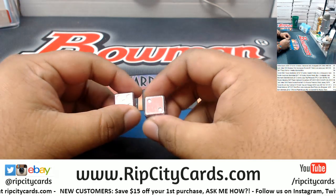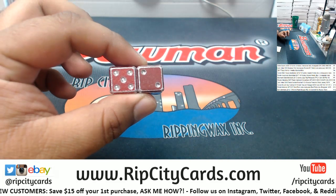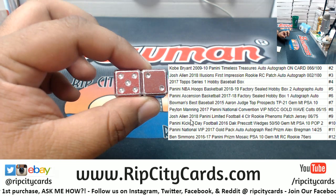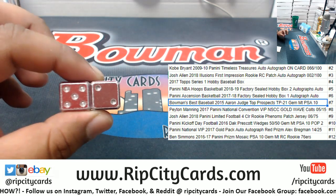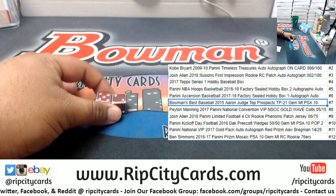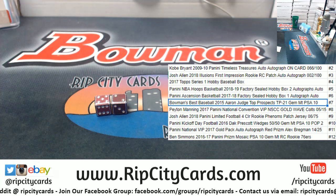All right, five plus two is seven. What's in the seven spot? In the seven spot we have a 2015 Bowman's Best Aaron Judge prospect PSA 10. Let me actually find that card.